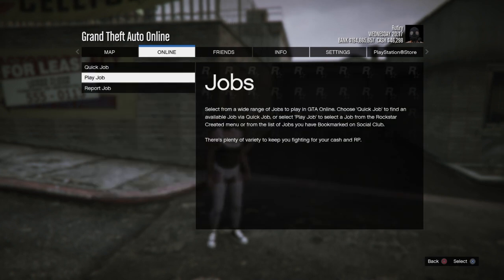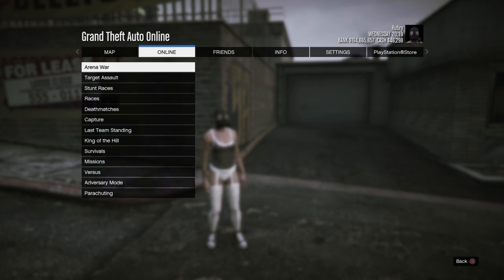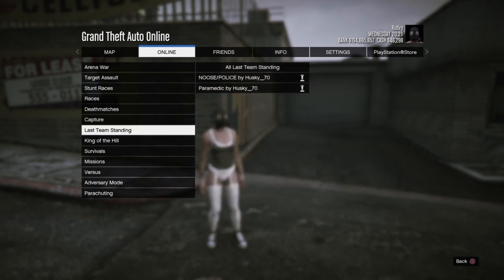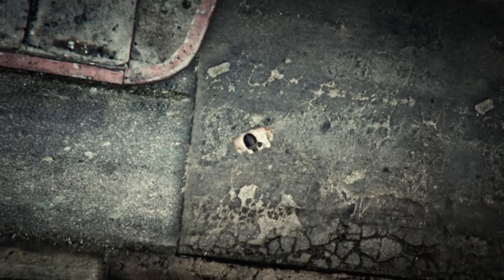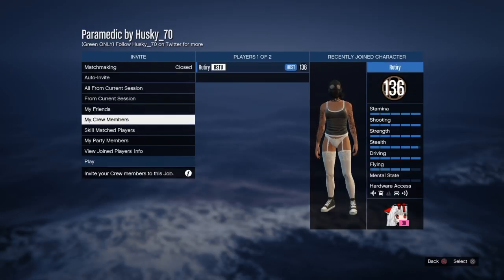Once you load in, go to jobs. You need a bookmarked job on Social Club — you need to go to the paramedic job by Husky on the shore 70. Look that up on Social Club. Once you load it in, invite anyone.